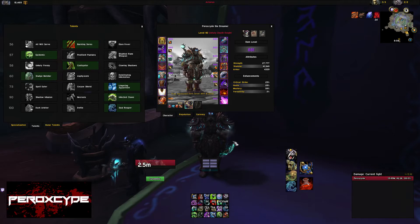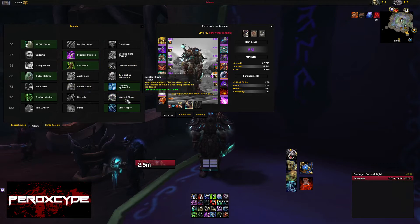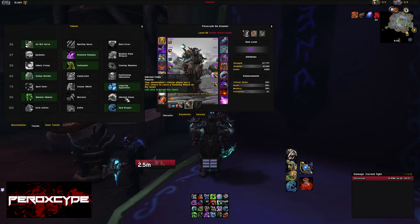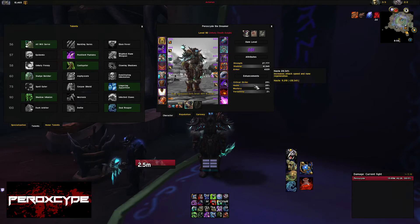If you do not have the wrists — for all the bosses in Emerald Nightmare — you should be playing All Will Serve, you should be playing Pestilent Pustules, and you should be playing Castigator without the wrists. Shadow Infusion instead of Infected Claws — you can switch between the two, but if you don't have them and you have the double Doom trait, Shadow Infusion should be better.